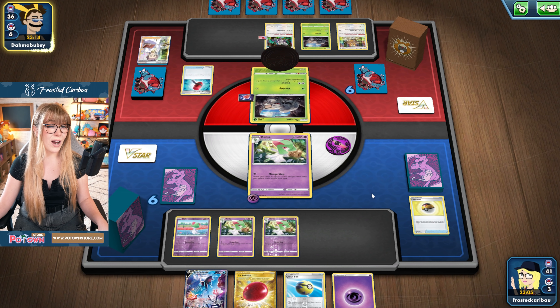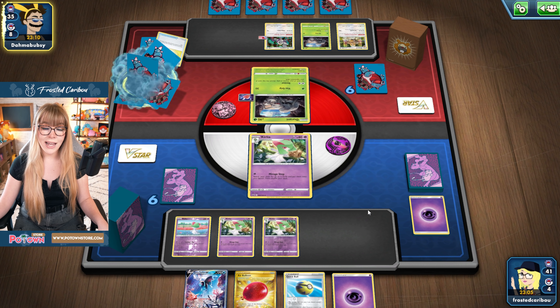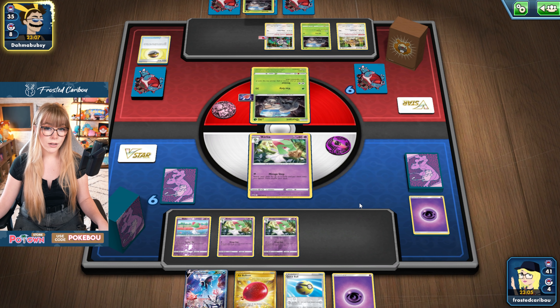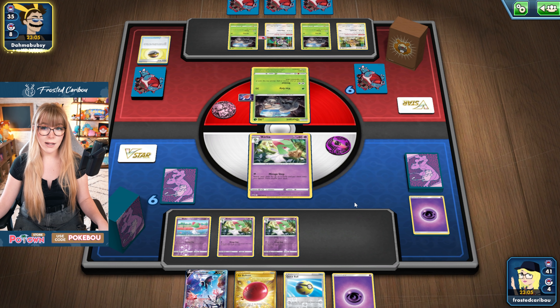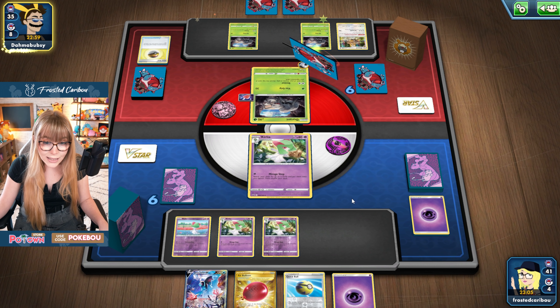We're playing against Durant, if you all are not familiar. This is a mill deck. "For each of your Durant in play, discard the top card of your opponent's deck." Watch out — they somehow always discard your most important resources. It's just going to start discarding things, and that is quite sad. If it discards our energy recycler, that could be pretty bad. If it discards our supporters, that could also be pretty bad. So you just kind of want to conserve as many resources as you possibly can.